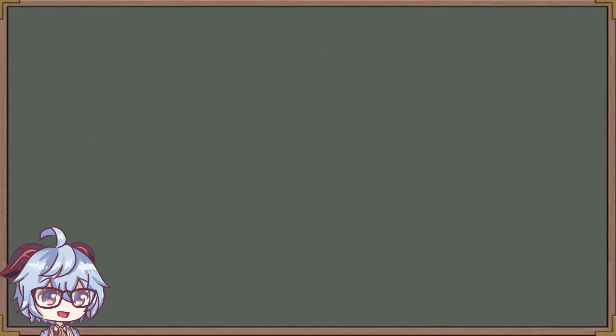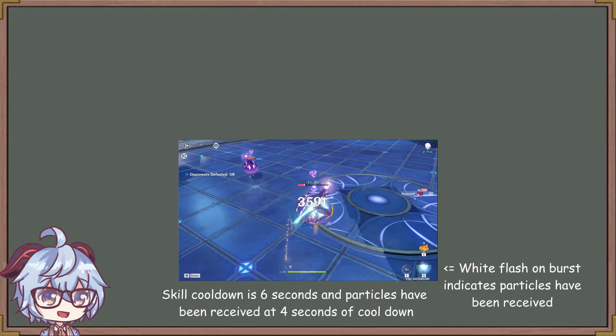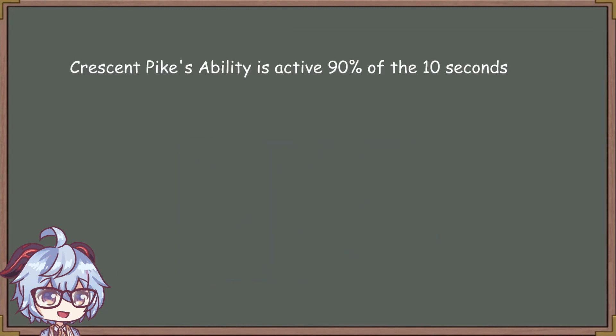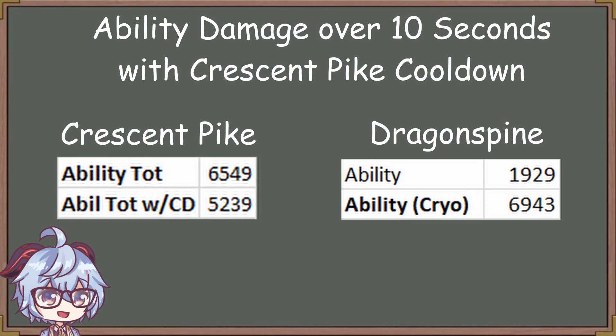We can be more realistic and take into account the activation of the particles. You receive the particles approximately 2 seconds after the skill has activated, so you'll be able to use your skill again 1 second before Crescent's ability expires to restart it — meaning you will have 9 out of 10 seconds active. Let's be skeptical and say you have it active for only 8 out of 10 seconds. With this assumption, you can see that Crescent Pike's ability is still significantly better.